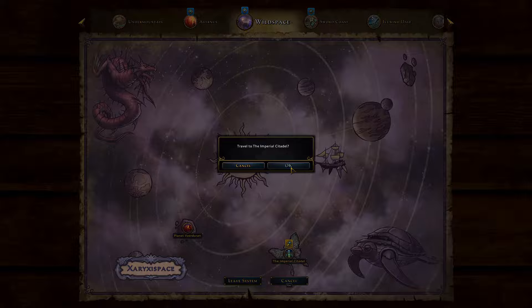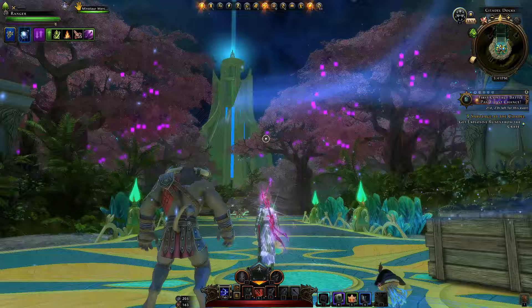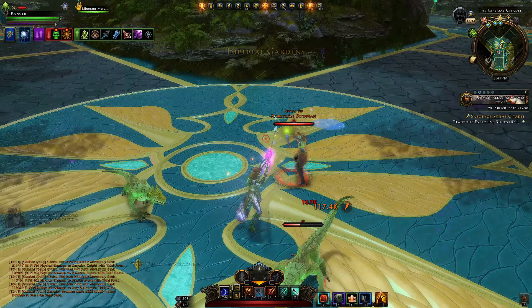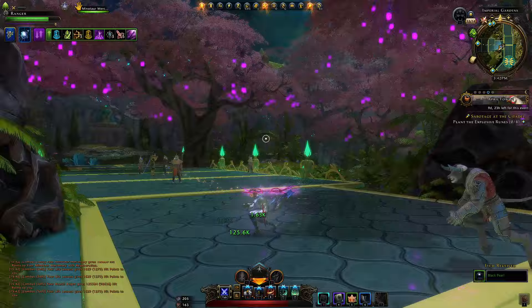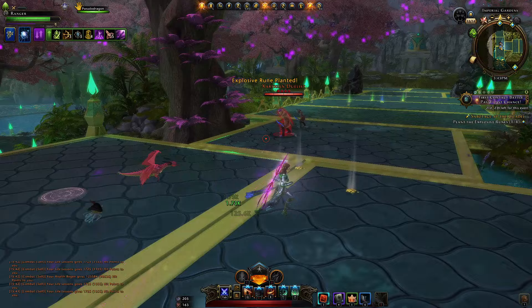We finally unlock the Imperial Citadel location and here we are — it definitely looks a bit different than I thought. I assume this is the tower beaming the Star of Xaraxxus. We need to get explosive runes from a crate and go plant them. There are a bunch of astral elves here. It's a bit of a garden park area with all these trees — definitely giving Sharandar and Voltaras vibes. We kill off the enemies and plant the explosive runes at each location. Maybe we're going to blow this whole place up, or at least disable something.